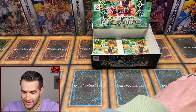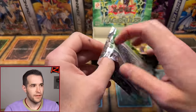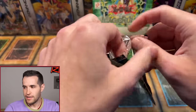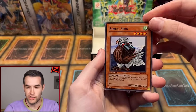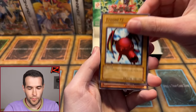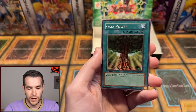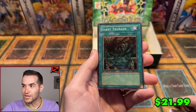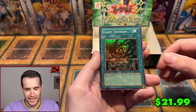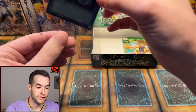Yu-Gi-Oh Classic Legends is back — second to last pack. Just have the Blue Eyes Toon, let's end the misery right now. Sonic Bird, Tyone number two, Electric Snake, Midnar, Wall Shadow, Stone Ogre Grotto, Gaia Power, Chain Energy — a double Giant Trunade! That's the second time recently we've had a double super. The centering is really good — that's actually a really nice card, looks like a PSA 10. Giant Trunade, one of the better supers in the set. Not a Blue Eyes Toon.